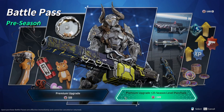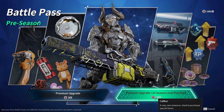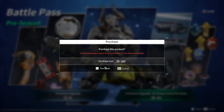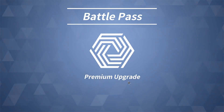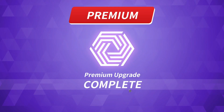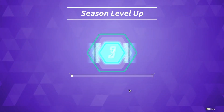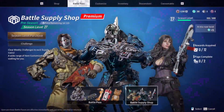Because it's the technical test, they've given us a lot of free caliber — we'll probably not be getting this much for free at launch. So we'll be buying the premium just to get the extra levels for the caliber. There's a confirmation prompt asking if you're sure since you can't refund it. And that's the animation for purchasing, going through all the levels, which brought us up to level 27.